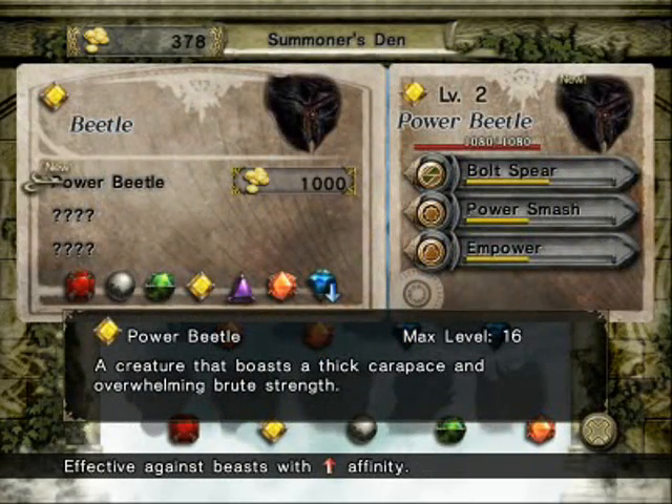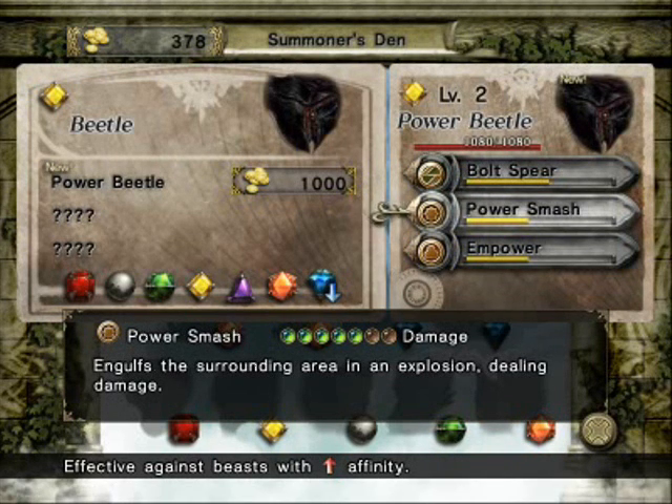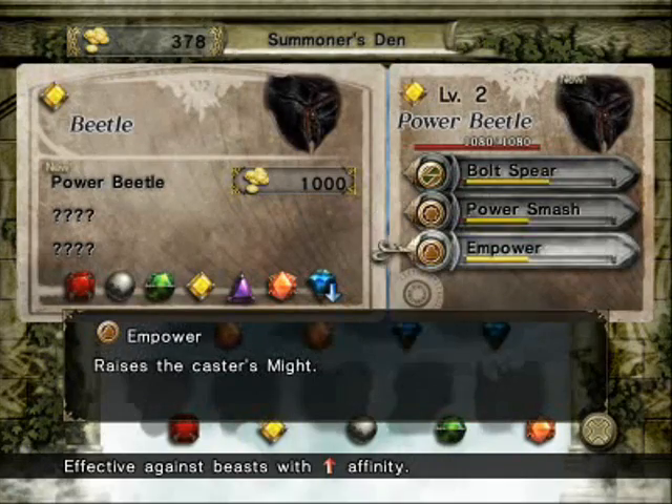The power beetle is what you want to use if you want to deal a lot of damage. They have good HP, a good level cap, but they don't have any elemental strengths. Bolt's Spear and Power Smash both only create one gem, but they deal a lot of damage, especially at this early stage in the game.